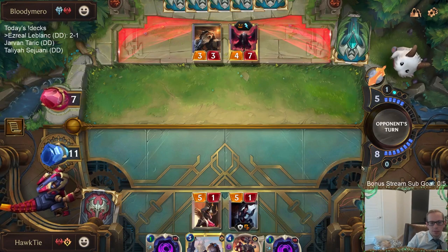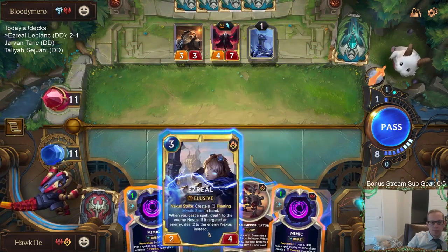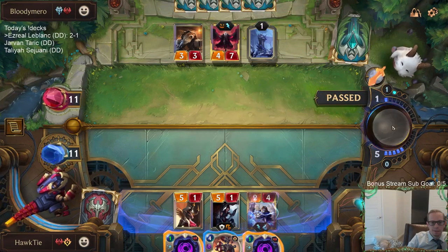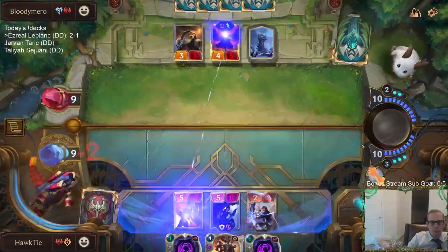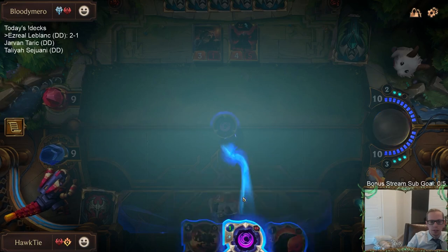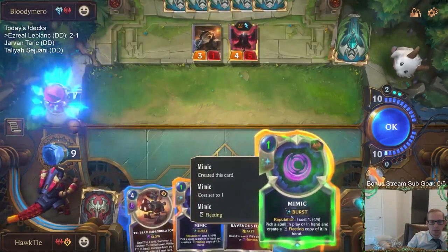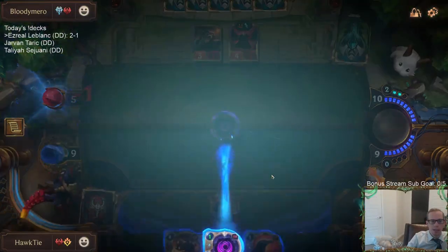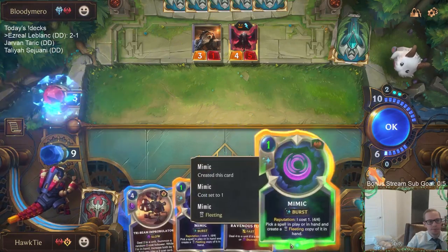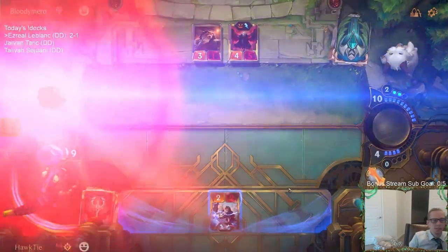Can we survive? If we don't die this turn, they lose. I should probably play Ezreal right now — probably can't kill Ezreal right now. There we go. They're at nine. We have thirteen mana. Burst speed. No real reason to let them respond. No reason to attack and give them priority and let them play Star Spring burst-speed heal. Just do it. And that's our combo.